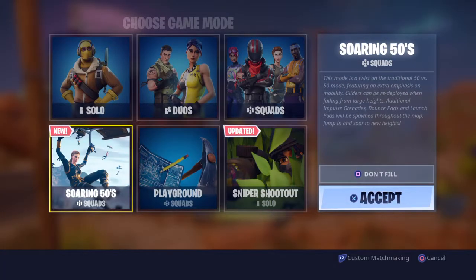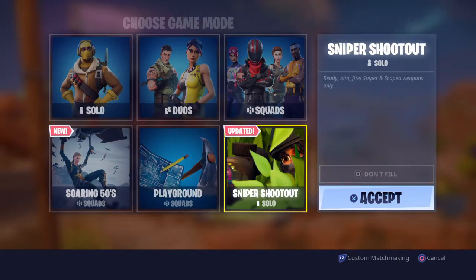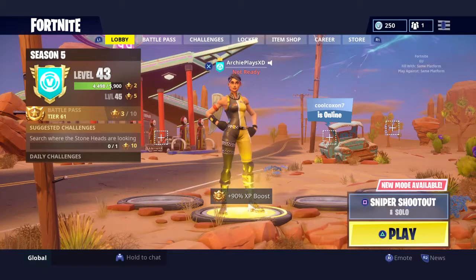Modes wise, there is a new mode — Soaring 50s — where if you jump from a high place, you can use it as if it was a meme pad and just deploy your glider, which is really cool. Then there's obviously Snipeshooter, I'm sure you all know what Snipeshooter is — it's on the ensemble at the moment and it's back. So yeah, that's everything guys, and I will see you all in a bit. Goodbye.